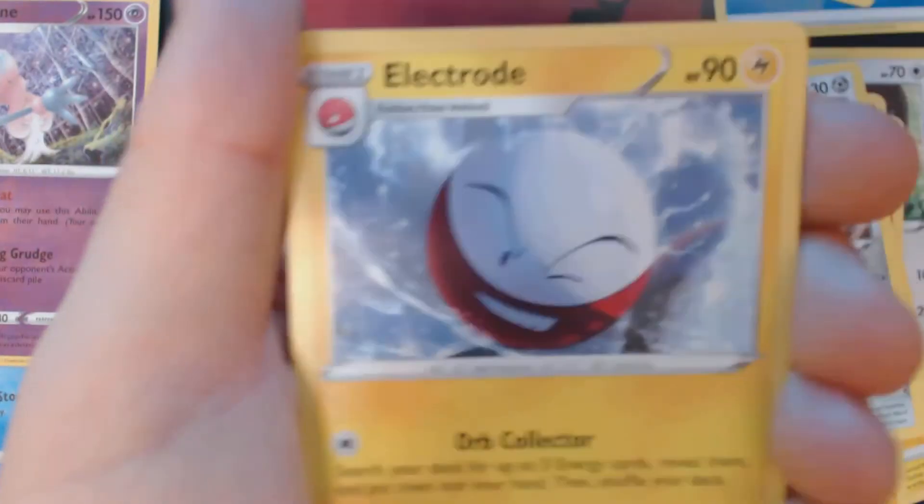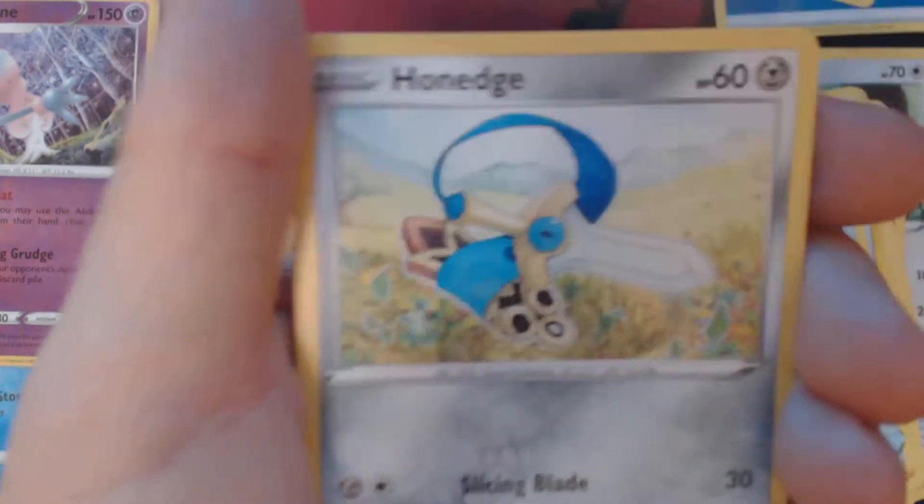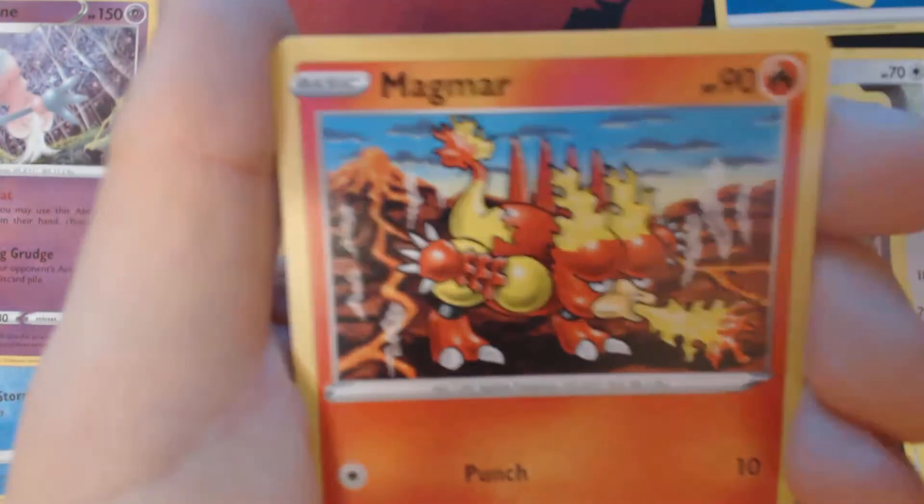Something interesting this way comes. Electric Energy, Durant, Electrode, Tool Scrapper, Honege, Impidimp, Magmar, Electabuzz, Reverse Holo Sandygast, and Inteleon V.